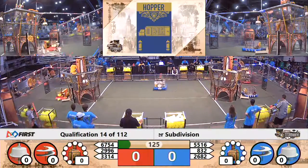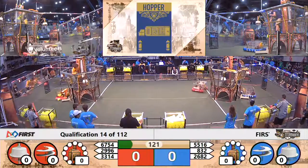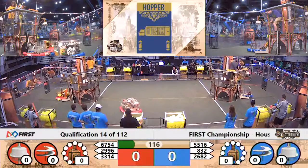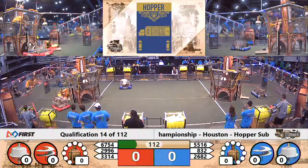It will be the Red Alliance who takes a four-point advantage as drivers take control. Blue Alliance now trying to deliver and get enough gears to get their second rotor up and spinning, which they do for another 40 points. Now the Red Alliance as well, spinning up rotor number two. Red Alliance keeps the lead.